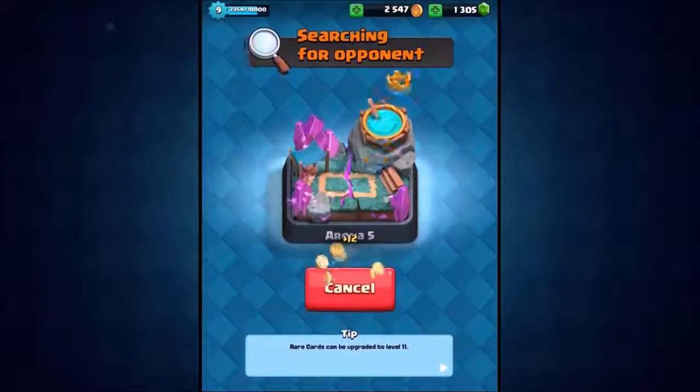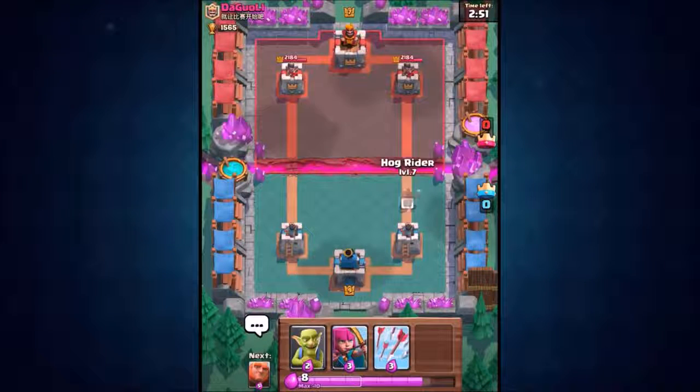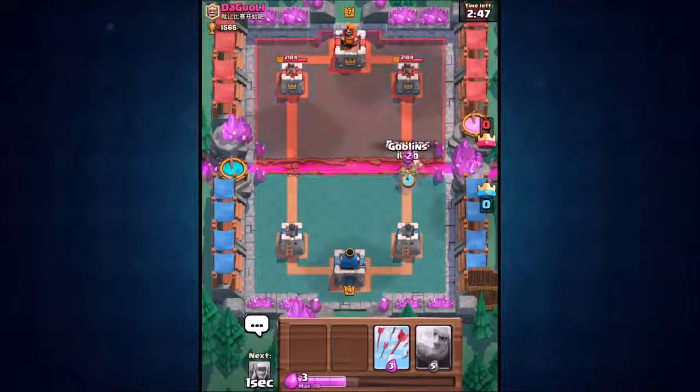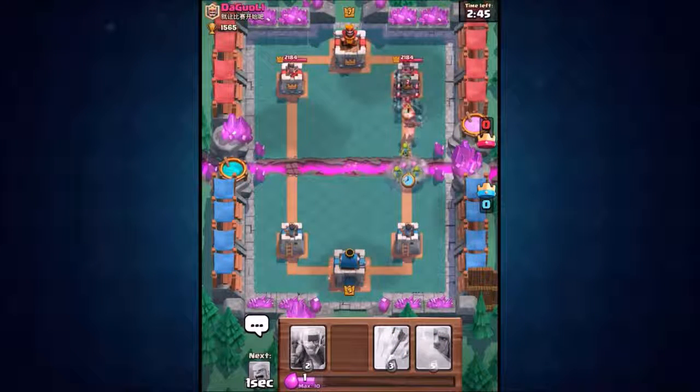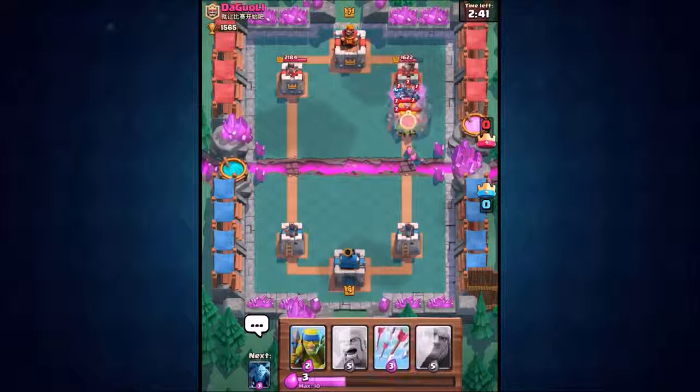We got 30 trophies, not bad. We're going straight into a second attack. Don't forget to go below in the comment section and comment a hashtag with the card you want me to make an episode about. Here we go — hog rider, melee goblins, and archers. He's dropped in a minion horde.